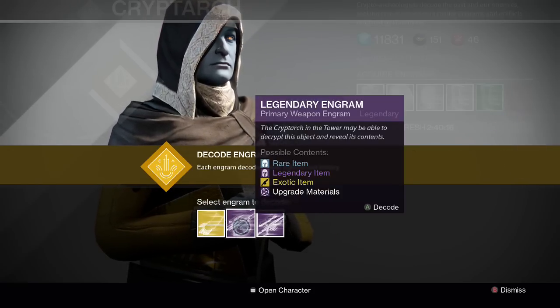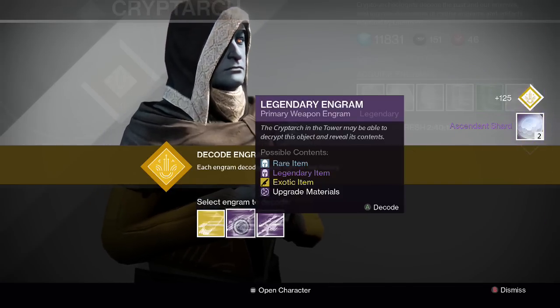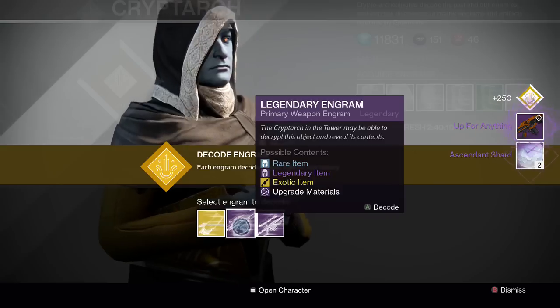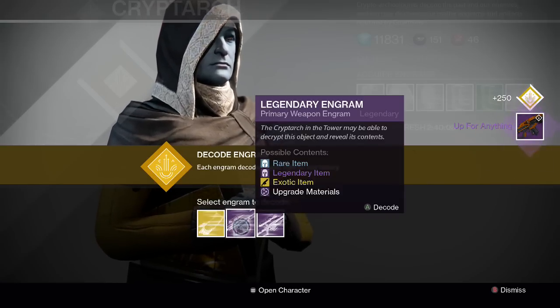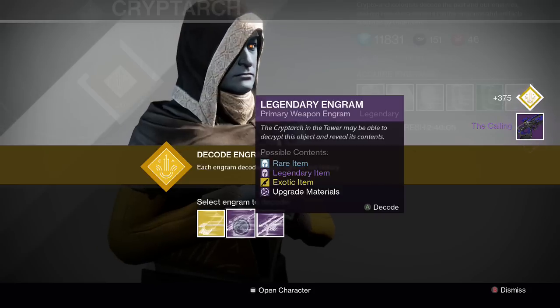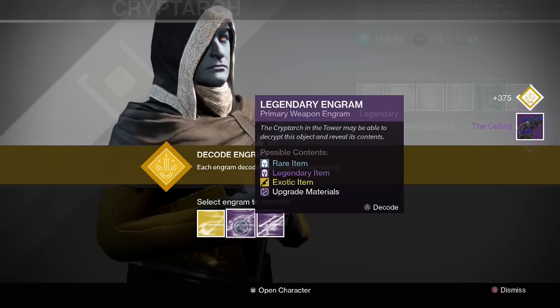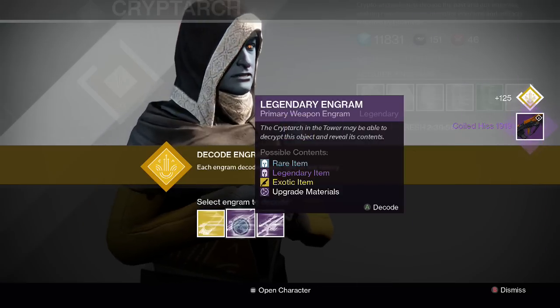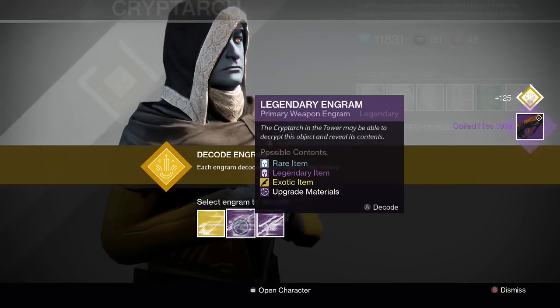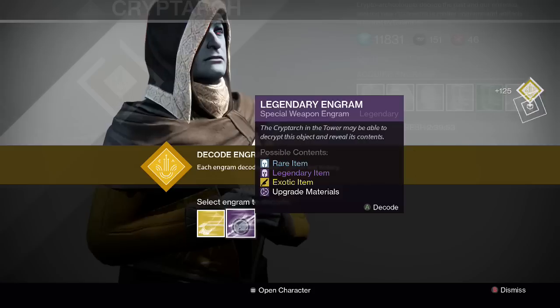For the guns, this one we have 2 ascended shards. This next one is Up for Anything - I don't have that gun yet, looks like an auto rifle. Next up we got The Calling, looks like a scout rifle. Next thing we got is Coiled Hiss 1919, looks like a pulse rifle. That looks pretty cool, I might try that one out as well.